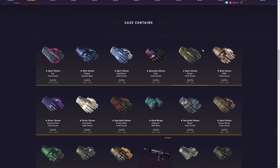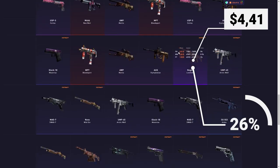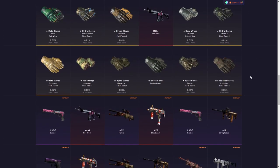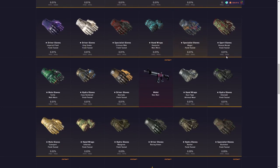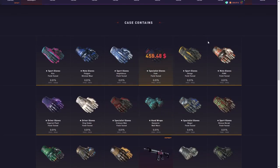No bullshit here — the chance of profit on the Clutch case is 29%. That is a Negev Lionfish StatTrak right here for $4.41, and a 30% chance to pull that. The chance to double up your money — pulling above $8.60 — is 8.4%. That is the MP7 Bloodsport.